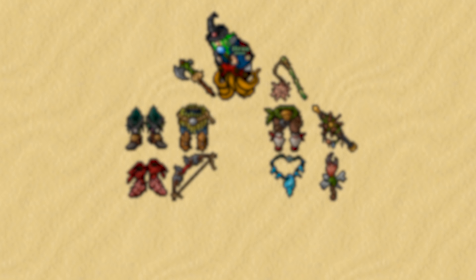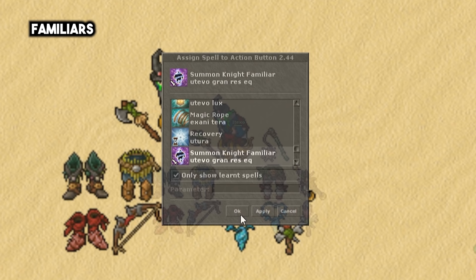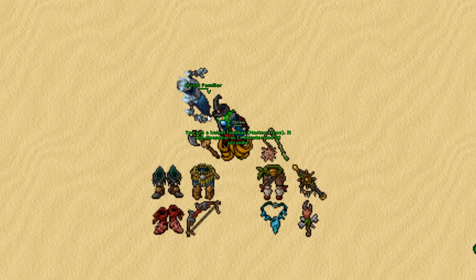The familiars are basically new appearances for the summons you already have. It is purely a cosmetic addition and no mechanics have been changed. You will be able to obtain a new appearance by finishing the new quest.